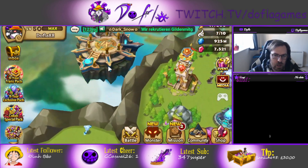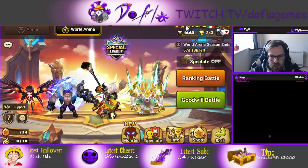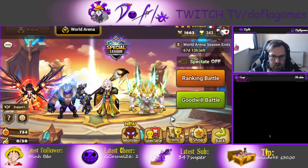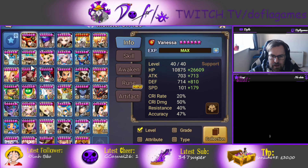I'm going to show you my RTA Camilla. We're going pretty high — we haven't got G1 yet, but we're top 400, which is pretty good. And my Camilla for RTA is like this — it's a lot better than the one for PvE.